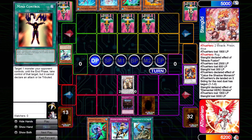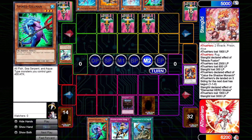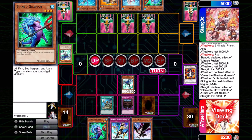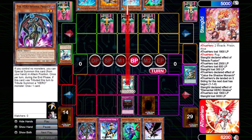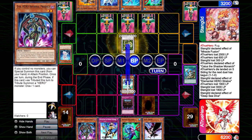My opponent draws for turn and has the out — for the second time this set, Colossal Fighter falls to Neo-Spacian Grand Mole. That puts me in a really awkward situation. The card I want to Rota for is Stratos, because I don't mind if Stratos gets Grand Moled back to my hand — I can continue to plus with each additional summon. So I summon Stratos, add Prodigy, swing for 1800. On my opponent's draw he pulls Alias, but he doesn't need it — he can make Magical Android. He makes Android and runs over my Stratos, putting me in an awkward spot. But then I draw Miracle Fusion for turn.